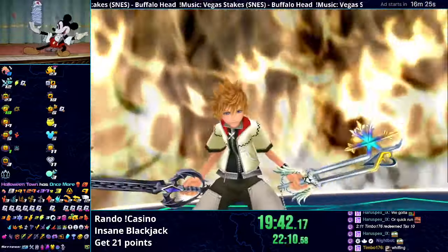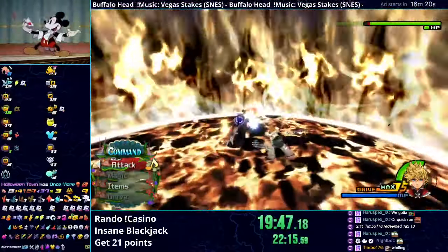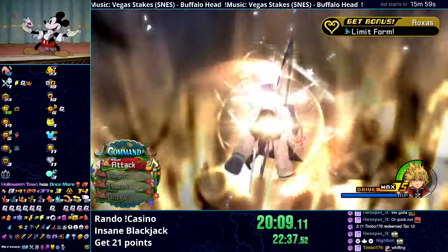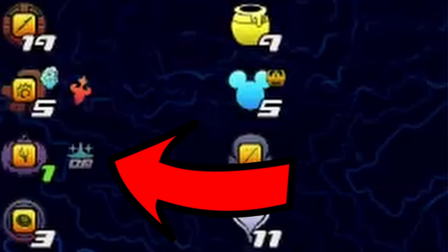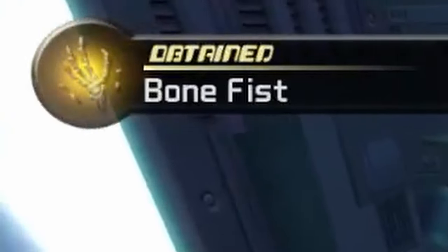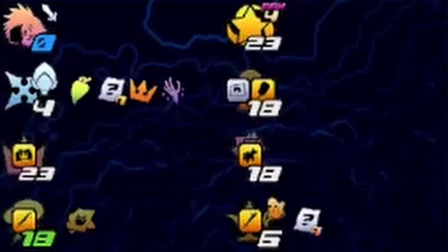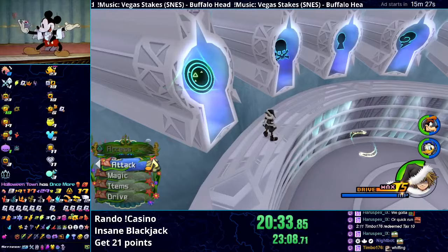We're fighting Axel 2 with 12 points left in the world. Surely we're getting all the checks before Data Roxas's, right? Okay, limit form — 7 points left. Once More and Second Chance are worth 7 points. We know Once More is in Halloweentown, but if we're really lucky, Second Chance will be right here. Oh my... So Data Roxas has 4 points worth of stuff. How about we finish the shotgun first before we make any drastic decisions?